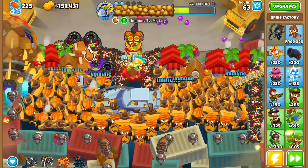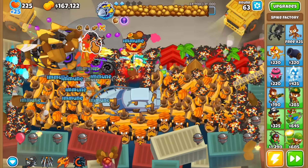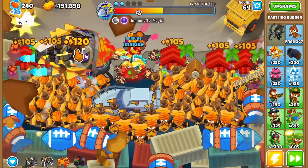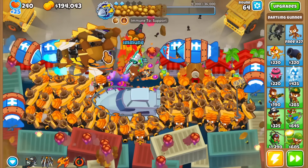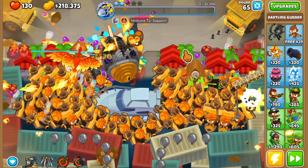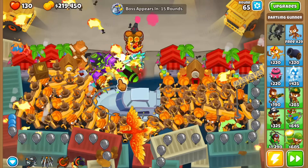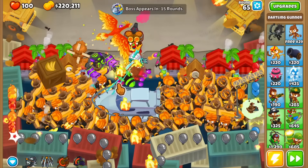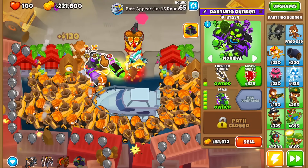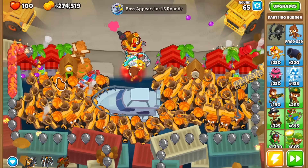I'm using Spike Storm abilities left and right, then sell all those towers since military immunity is gone. With the MAD now, this should be fine — I use the support ability. Some Rock Balloons appear, but let's get rid of the boss first. After popping the boss, you still need to micro against the Rock Balloons because they stay on the track. We defended with 130 lives and that was Tier 2. With a better economy you could probably just buy a Dark Dragon.